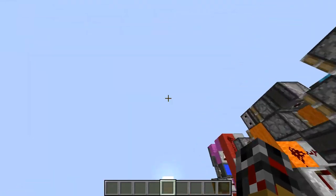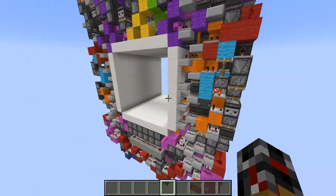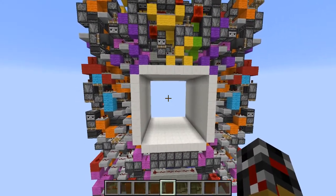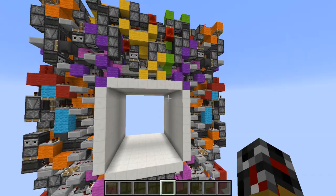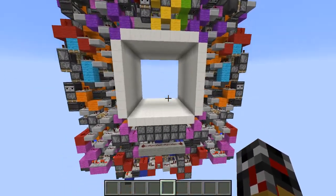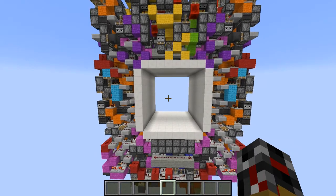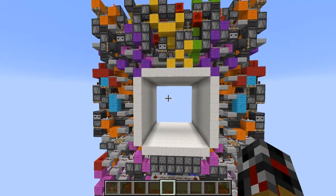The link to SpaceWalker's channel will be in the description and on the top right of your screen right now. Also, the link to the door will be in the description and on the top right of your screen right now.